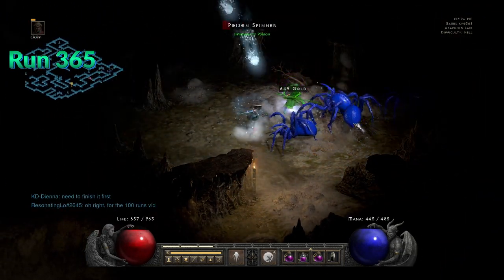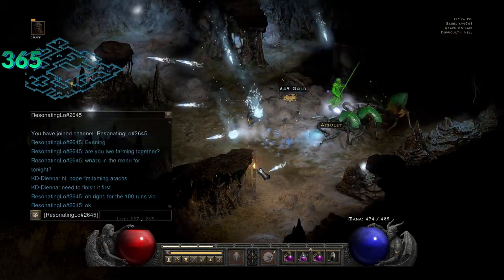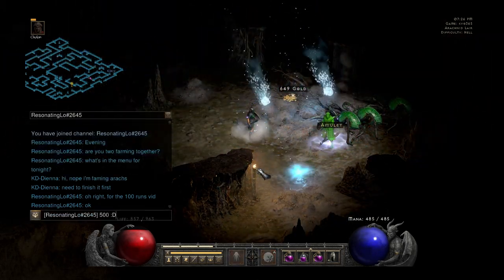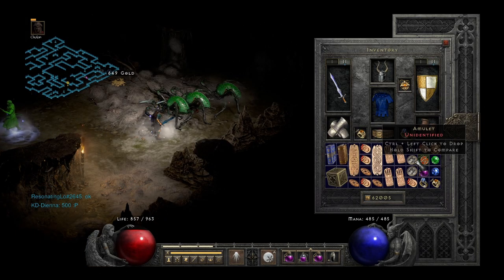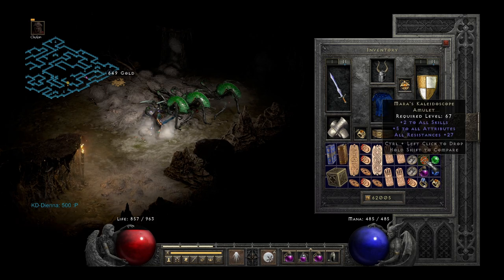Although this one I won't be complaining about — this was really, really good. This is Mara's Kaleidoscope, 27 all resistances. Let's go! Amazing drop — I was really happy to get it.